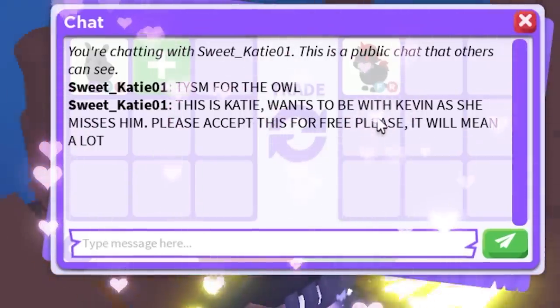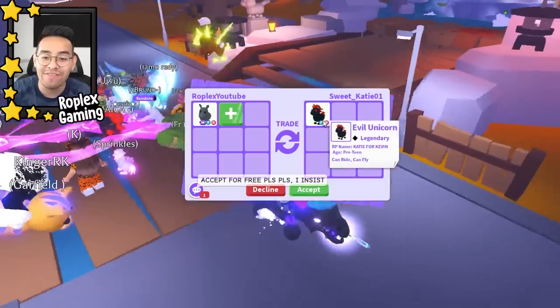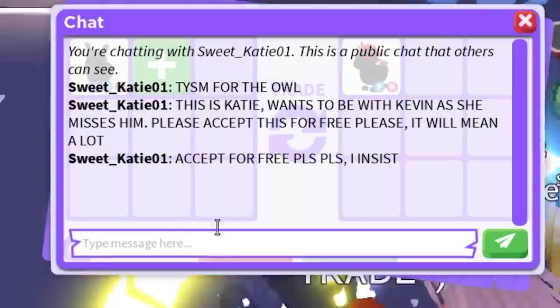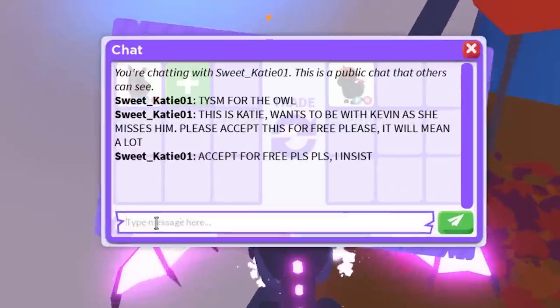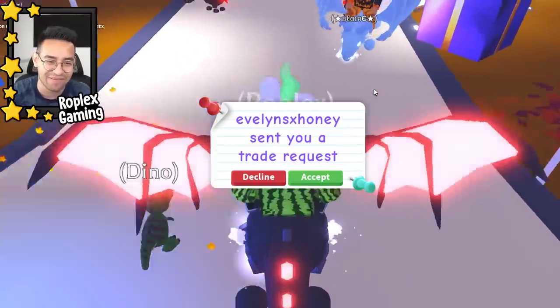Sweet Katie is putting up a fly-ride evil unicorn. She says it's for free and that she misses Kevin. Oh — this is the girl I gave the owl to! How does she know my real name? She's insisting it's free. Yesterday I gave this girl a free neon owl. I don't take stuff for free — thank you very much though.